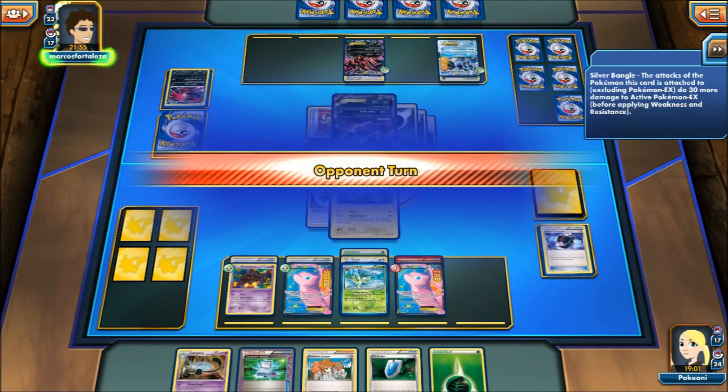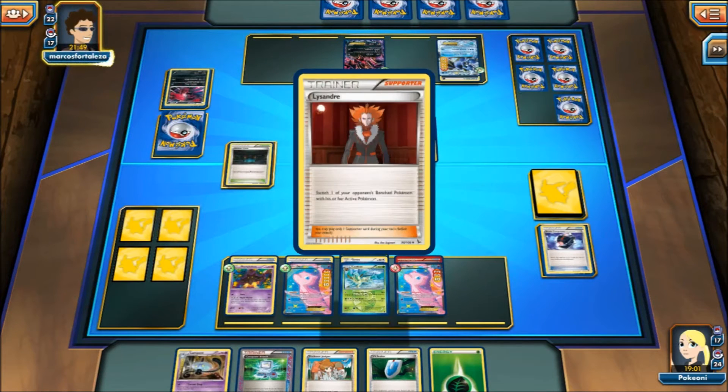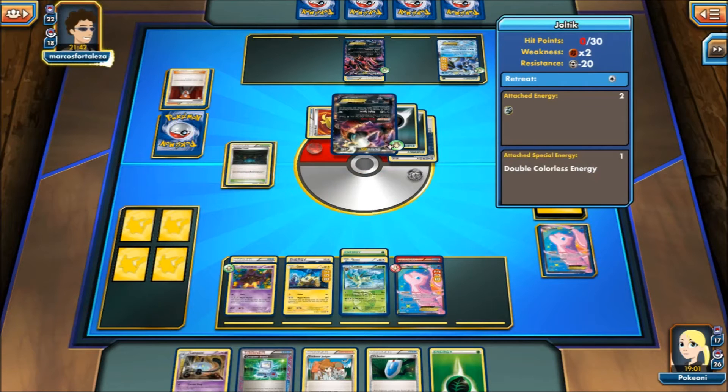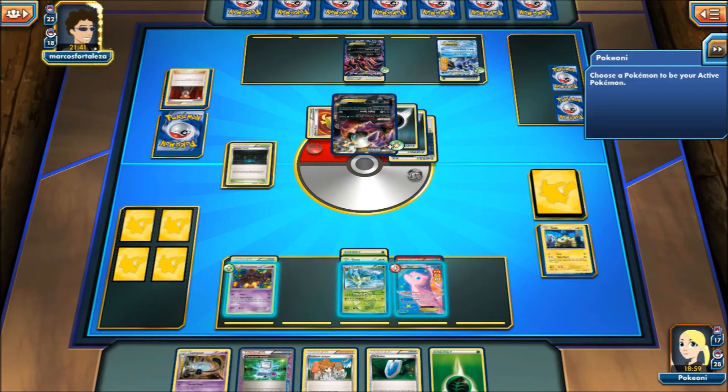Okay, so with this Shadow Circle — it has a Dark Energy attached so it has no weakness, which is going to be kind of ugly. Here we see Brain with the Mew — he's going to take a double knockout. He's going to knock out that guy. That makes things interesting. Nobody has free retreat so I really need to think about who I want to set up this turn.